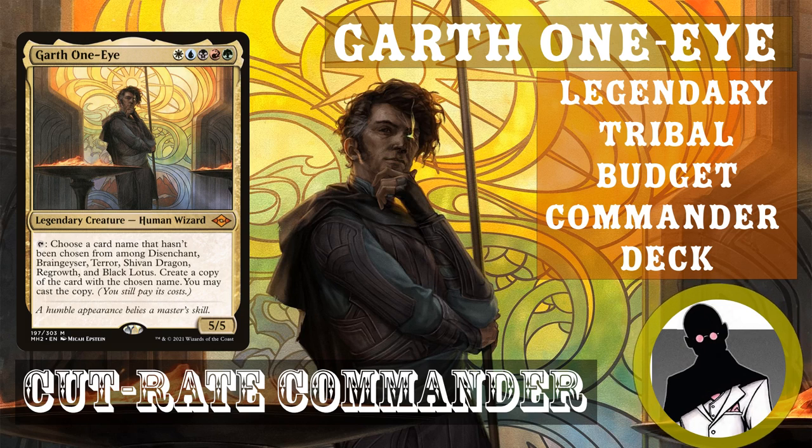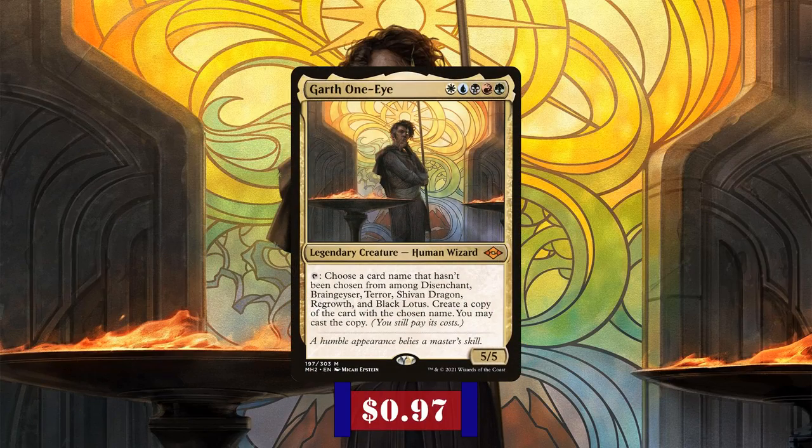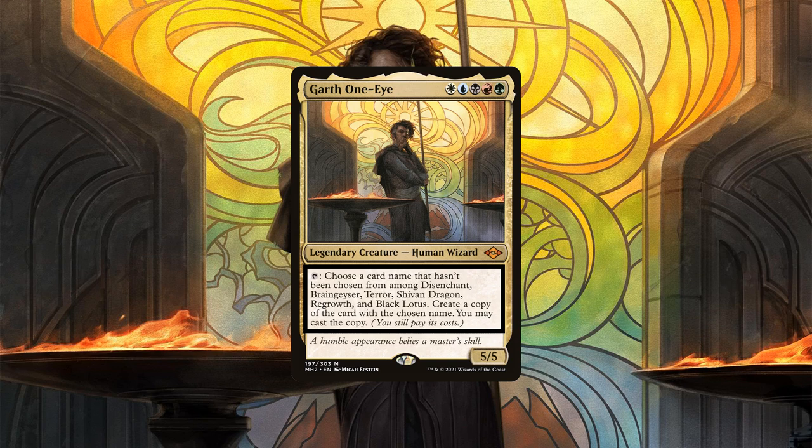So with that out of the way, let's start by taking a look at the commander and playstyle. Garth One-Eye is a 5/5 human wizard that costs WUBURG to cast and has the following tap ability: choose a name that has not been chosen from among Disenchant, Braingeyser, Terror, Shivan Dragon, Regrowth, and Black Lotus — then create a copy of the card of the chosen name. You may cast that copy, but you still pay its cost. So Garth is a 5-color commander with a pretty good stat line and an interesting tap ability that gives us additional resources throughout the course of the game.